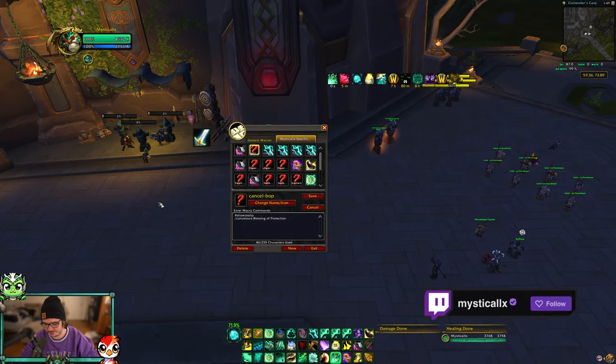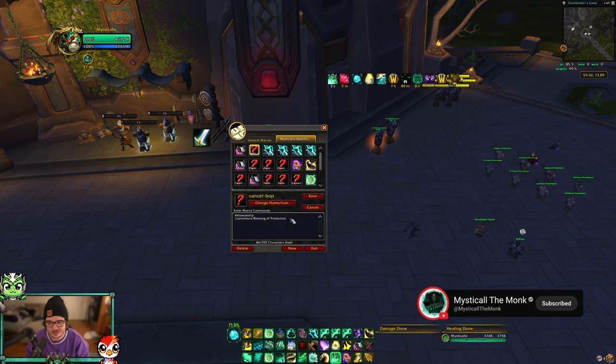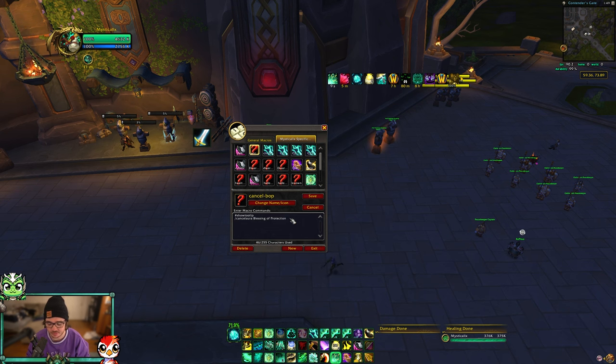Cancel aura macros are niche but important to have. The most common one for high-rated players is a cancel aura Blessing of Protection macro. The reason: playing against mages, you don't want them to Spellsteal your BOP and gain physical immunity themselves. So when a ret paladin BOPs you, you immediately cancel it with this macro. You can change 'Blessing of Protection' to any aura you'd want to cancel — though I can't think of many others outside of BOP. Just make sure you have a way to remove BOP when playing against mages.